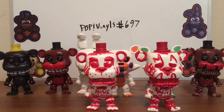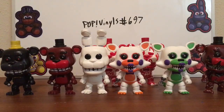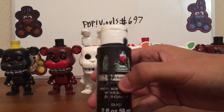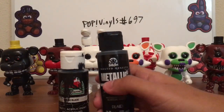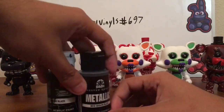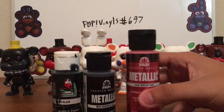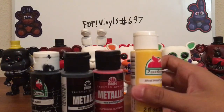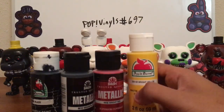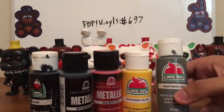Now I'll show you all the FNAF Freddy's I customized. I forgot to show you the paint I use — I do record at night so it slips my mind. For Nightmare Version 1, I used Apple Barrel Black for the fur, Metallic Sequin Black for his eyes, Metallic Red Bright Red for his irises, Bright Yellow for his top hat and bow tie, and Pewter Gray for his muzzle, stomach, and inner ears.